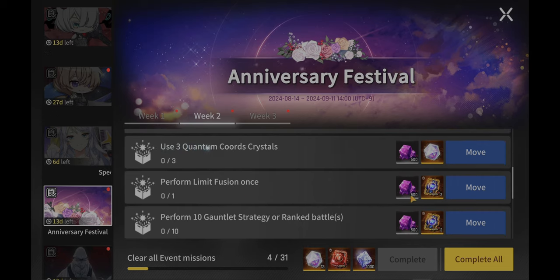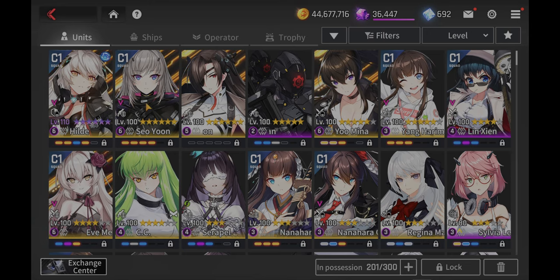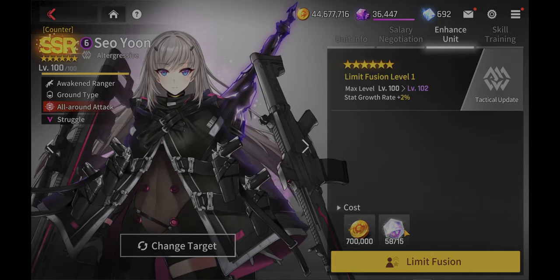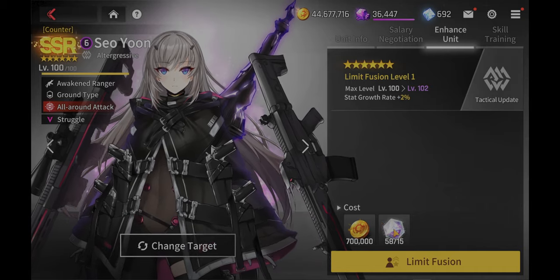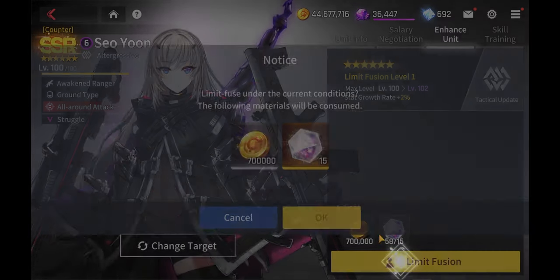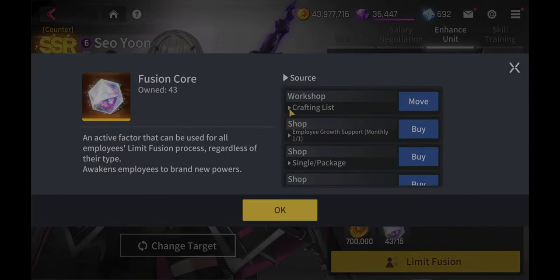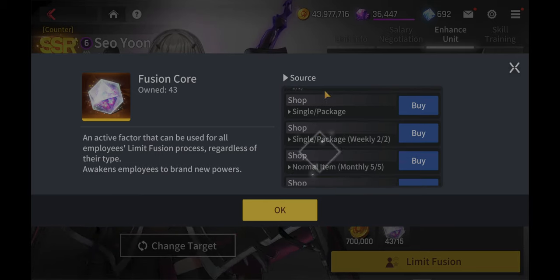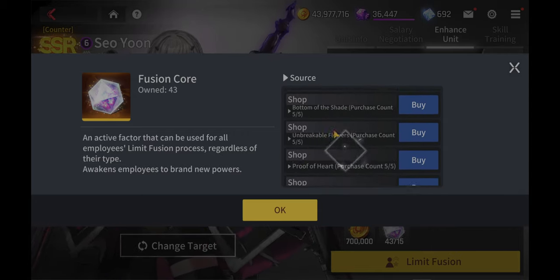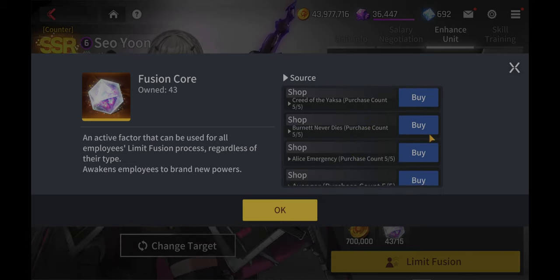Perform a limit fusion once. The limit fusion is kind of like the limit break, but the difference is you're going to break beyond 100. To do that you need fusion cores. To get a unit all the way up to 110 takes about 75 fusion cores. For this mission it costs 15 — boom, done. You can always craft fusion cores at the workshop, get them in the shops, and you can get them in the sub-stream shops. They give you five here, five there — there are a lot of sub-stream missions because each sub-stream has a shop.